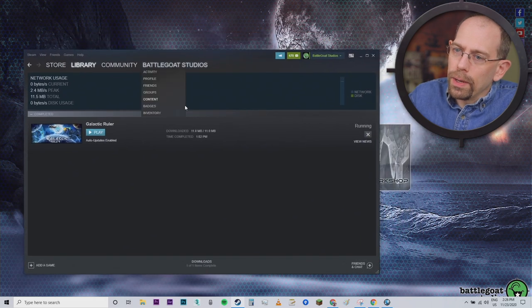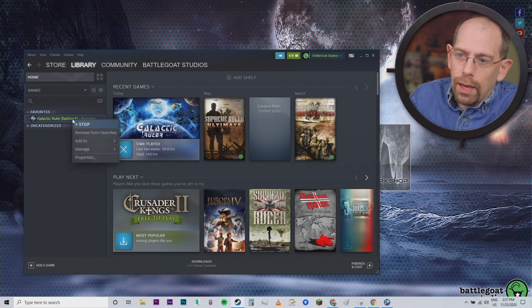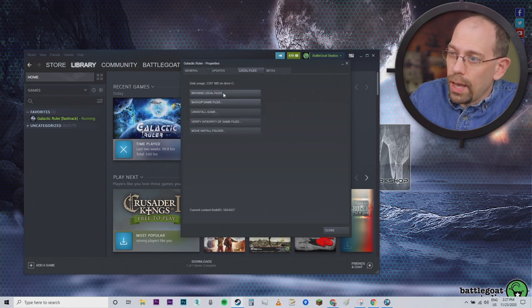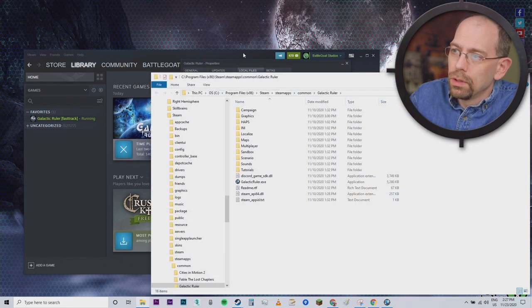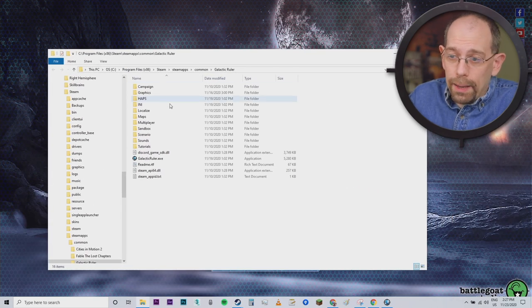So if I bring onto my screen my Steam library here, I can go back to my library entry and right-click on the properties for this and go into the local files and browse my local files. What I've done here now is I've brought up a window where it's showing me all the files stored locally related to the game.